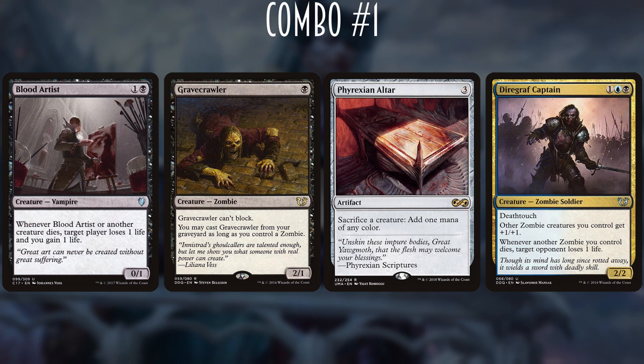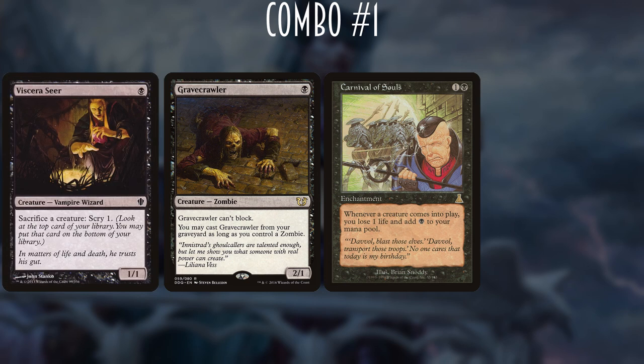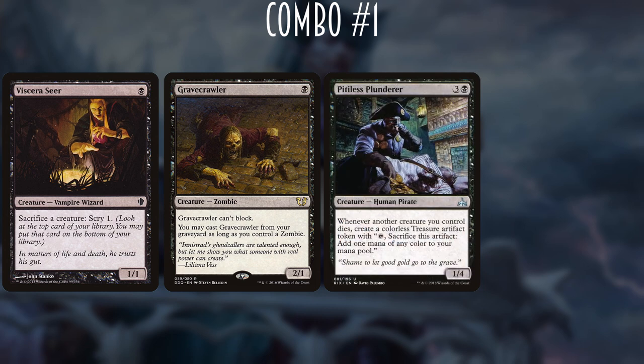If you don't want to spend $22 on Phyrexian Altar, you can run Carnival of Souls instead — a 2-mana enchantment that makes you lose a life and adds a black mana whenever a creature enters play, effectively making all subsequent Gravecrawler casts free once you have another sac outlet. Similarly, Pitiless Plunderer is a 4-mana 1/4 that creates a Treasure token whenever a non-token creature dies, so you can sac Gravecrawler, create a treasure, and use it to recast him infinitely.